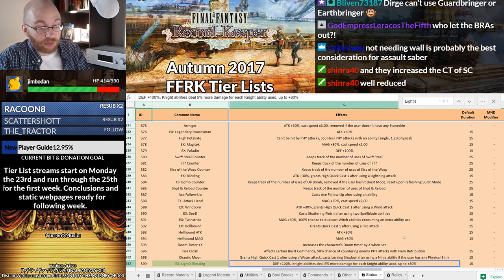X-Mode Light's Blessing: Defense plus 100%. That means, ideally, what you would like to do is use Warrior of Light with Guardbringer. Knight abilities deal 5% more damage for each knight ability used, up to 30%. Over the course of 15 seconds, it's tough to fit in enough knight abilities to make this all that great for boosting damage output.